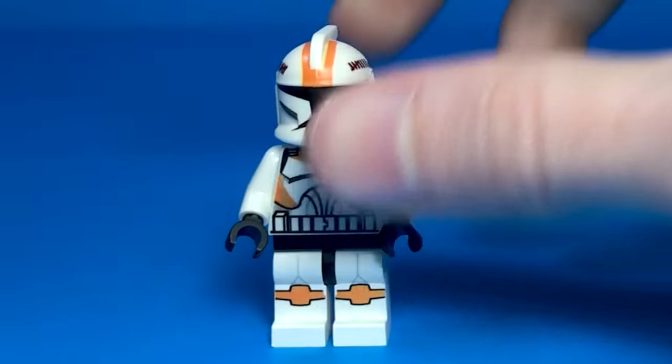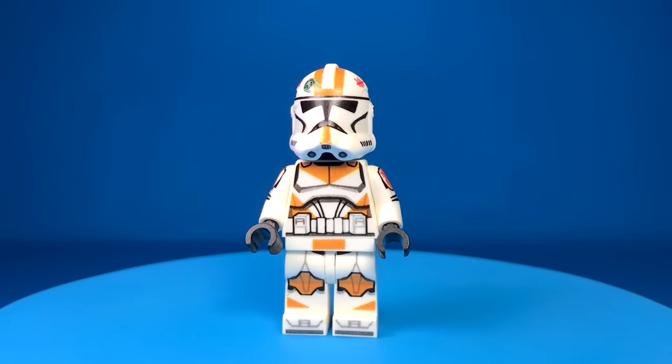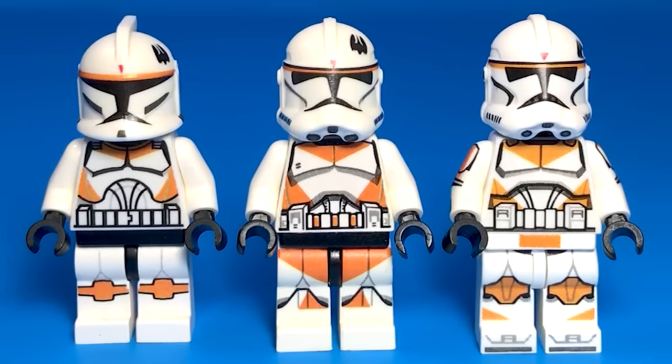Let's start with Waxer. He looks like every bald guy from the 2000s. We see him most in Phase 1, but here are two versions of him in Phase 2 armor — you can buy this one from Coffee Mug. Let's take a look at Waxer's best friend — Boil. Look at that mustache! We've got a good progression of minifigs: Phase 1, Phase 2, and here's another Phase 2 by Coffee Mug.